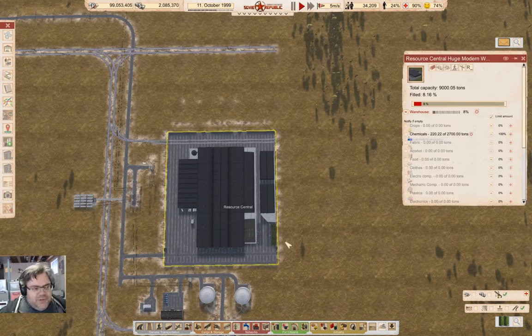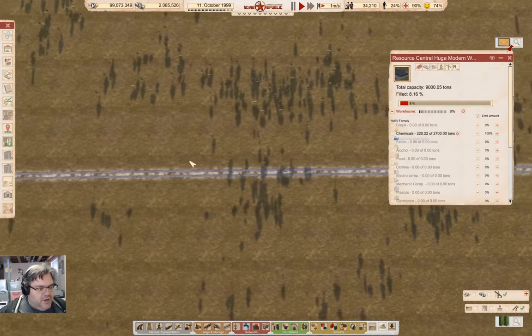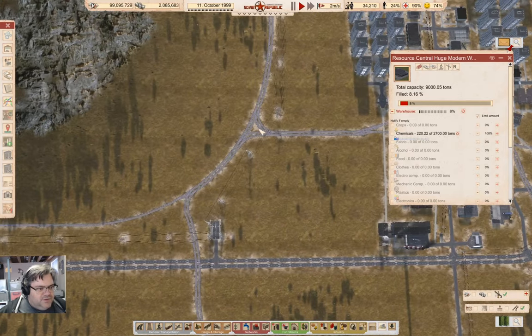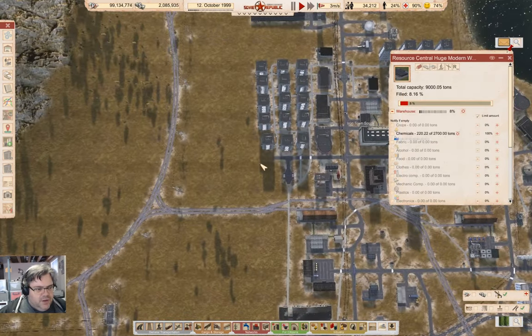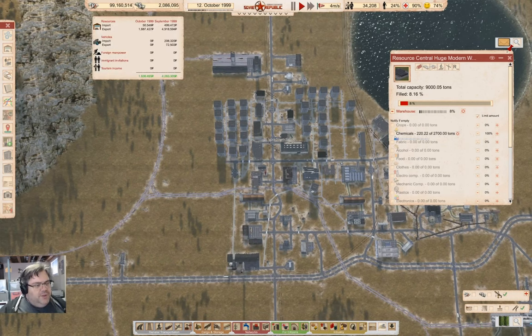We have chemicals in the central location. It's going to take a while to fill that up, but we've also got a shortcut track over here, which means trains going between don't have to go all the way back over to the original town. This here is a food distributor. So all in all, chemical distribution appears to be working, and we're coming in on 100 million rubles.